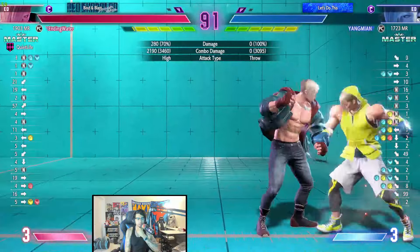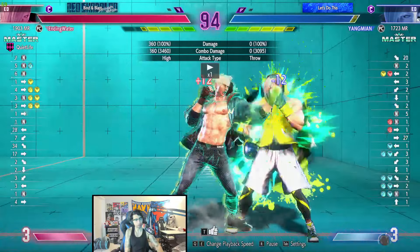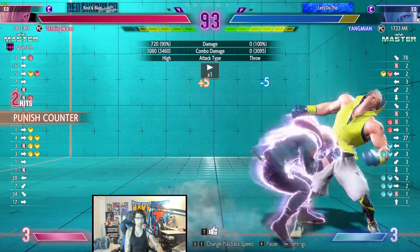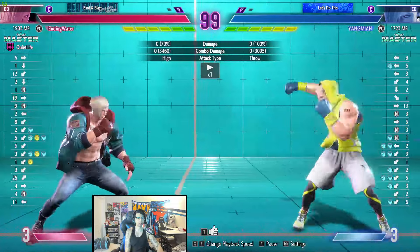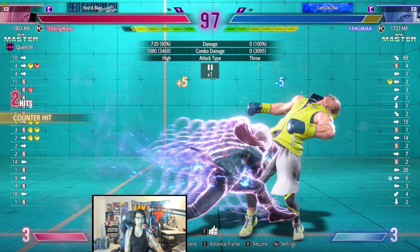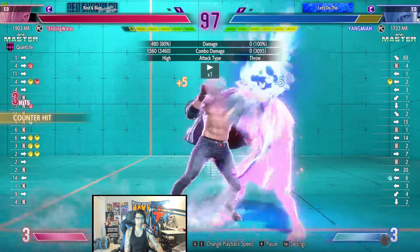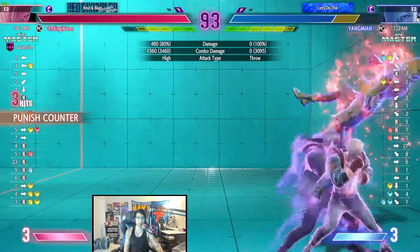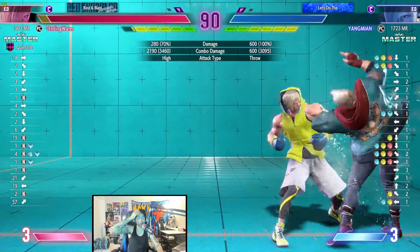Very interesting combo route. What did he do here? He did heavy punch. That's so weird — he does light punch into heavy punch into the corkscrew. Like the scaling on that is so bad.